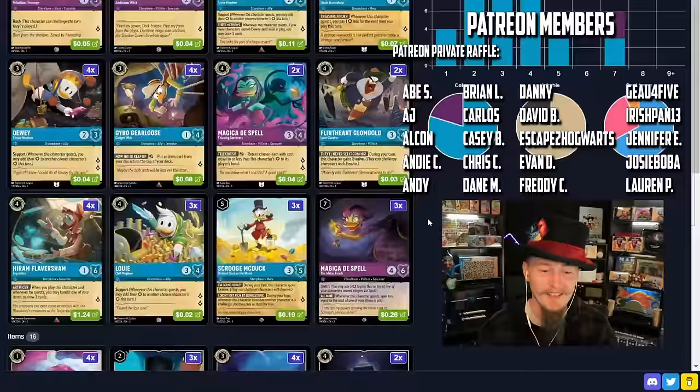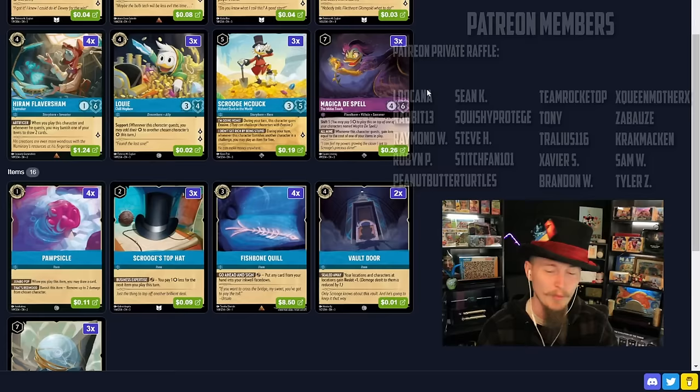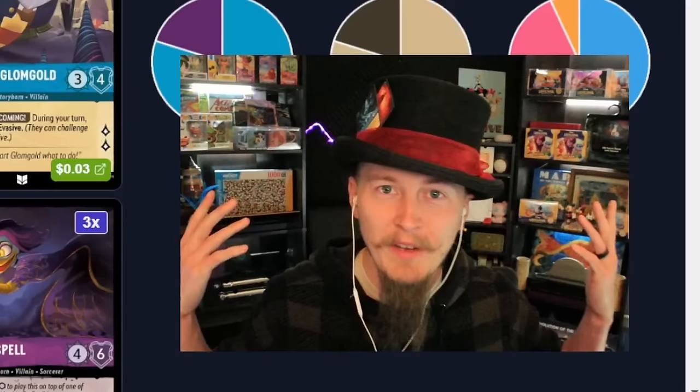Don't bank on the trio, but the support on Dewey and Louie is huge and fantastic. We're going to win most of our games thanks to Magicka Dispel and the Lucky Dime. That little synergy combo is strong, oppressive, and amazing.